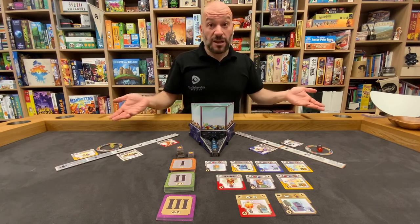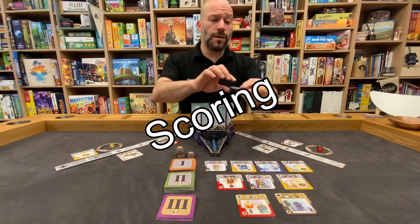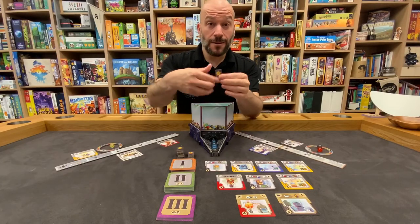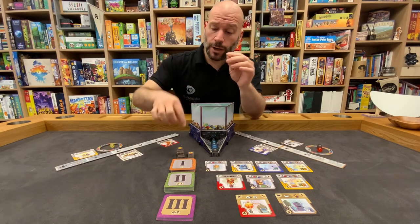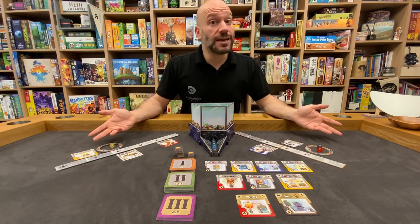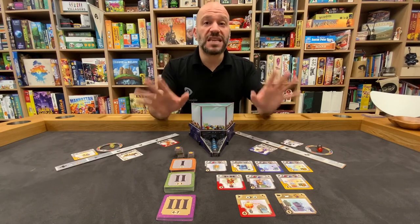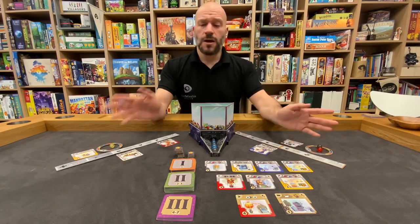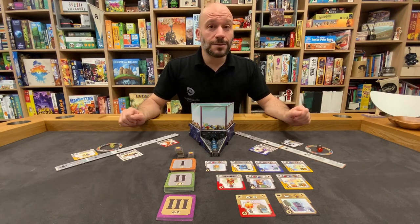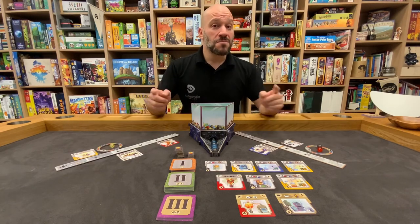That's basically how you play this game. At the end of the game, we're going to score based on the ribbons we get for our gizmos and from playing the game. We total up all of that, and whoever has the most is the winner. The game ends when somebody builds their 15th gizmo. Once you build number 15, we finish that round and count up our points. Thank you for being here with me at Unbelievable English. I hope you get to enjoy this game. I'll see you soon. Bye.